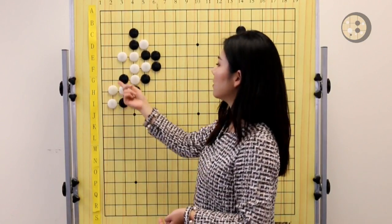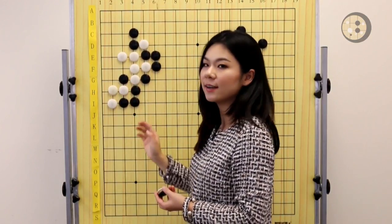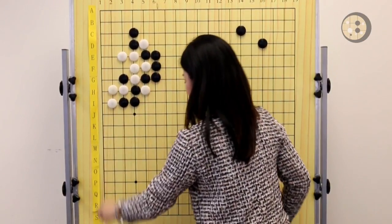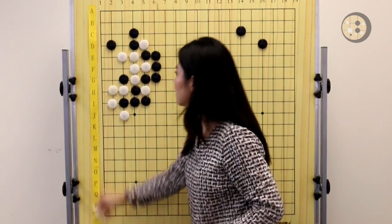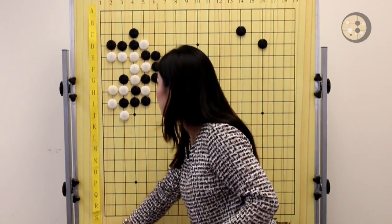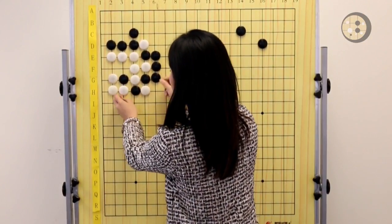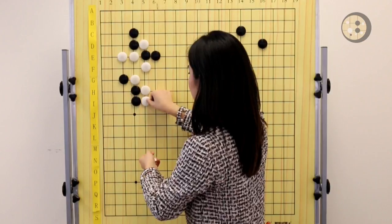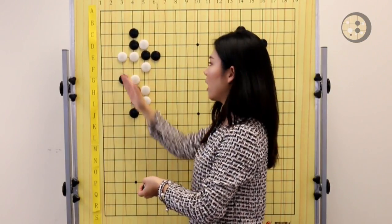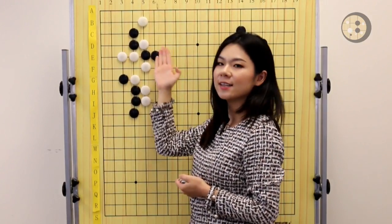After White plays there to try to kill the Black stones on top, you can see Black sacrifices one stone on the side and gets everything on the outside, completely enclosing White. Later on, Black still has a lot of sente by surrounding all the territory in the corner. So killing the stone is not a very good idea for White. That's why the correct joseki for White is to hane on top and help all the stones escape, so White can use this tesuji to start a fight on top.